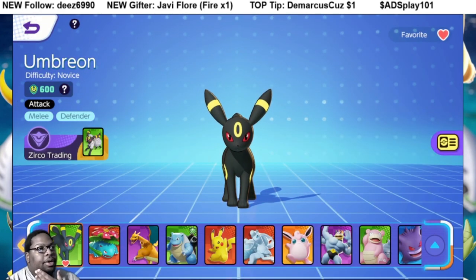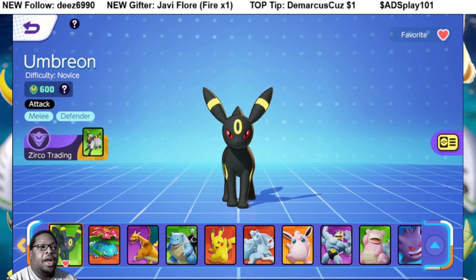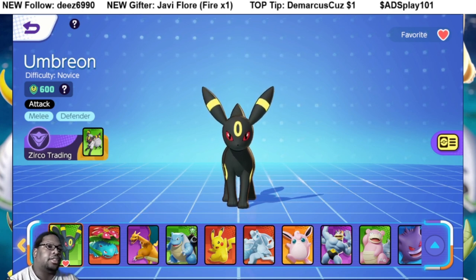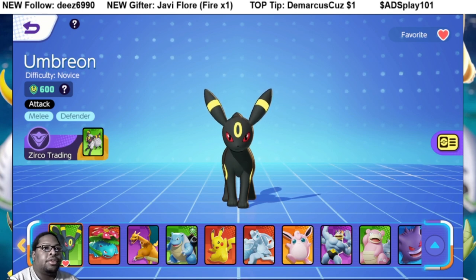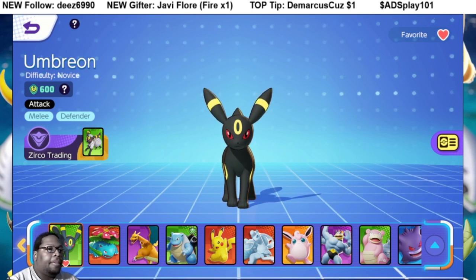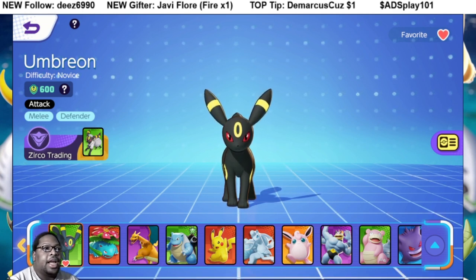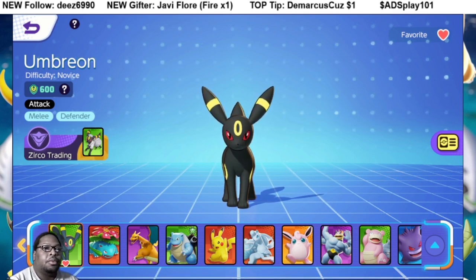Using Umbreon defensively is definitely the way to go. His offense page — I'm gonna try to tinker it here and there, but the way it is right now is only good against squishies. It's not good against everybody because they have to have high attack. So in certain situations, Foul Play can be its own worst enemy. But if you're going against a very squishy team — like Cinderace, high attack, any type of glass cannon — then Foul Play is definitely the way to go.